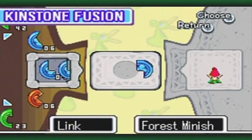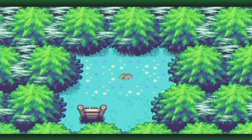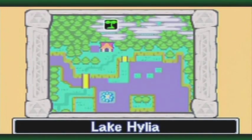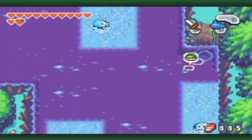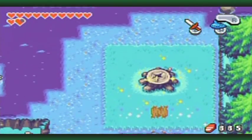He's actually not that mean of a forest Minish. I don't have access to this spot right now, but you'll know it when I show you how to get there later. This is way, way in the middle of the woods in Lake Hylia, which is through an underground path. The other one that I'll be fusing with is also in Lake Hylia.